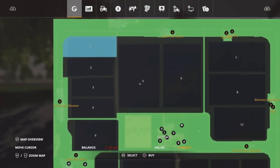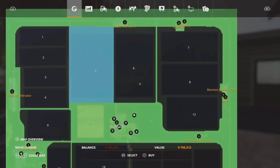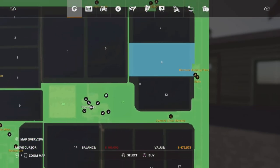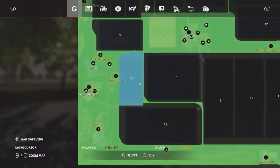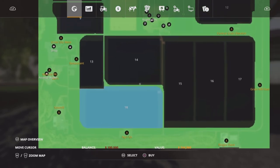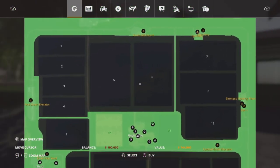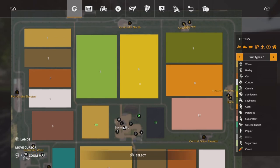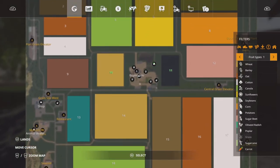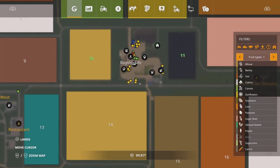So field one is 240,000. Field five, which I think is the biggest, is 756,000. Field eight is 472,000. Field thirteen is 278,000. Field sixteen is 744,000. So you've got quite a varied range of field prices. Like it says on the mod hub, you've got two railway lines.